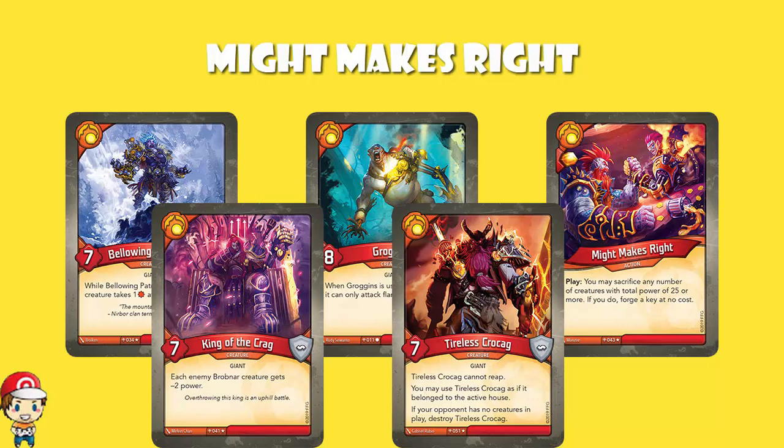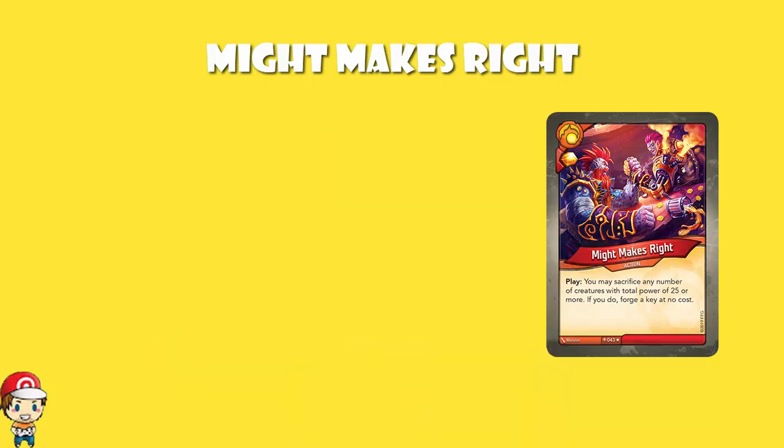This is a key cheating card which works absolutely beautifully in a Brobnar deck. In a non-Brobnar deck it might not be quite as good, but it doesn't matter because this is Brobnar. The thing that really makes this card amazing — to go back to a point made earlier — it doesn't use your Amber. So your opponent's up two keys to one, looking like they're on for a victory, and then you can forge at the beginning of your turn, and then forge with Might Makes Right, and all of a sudden you win the game — you've gone from one key to three immediately.